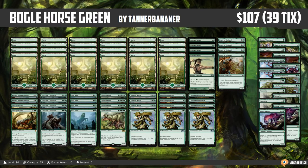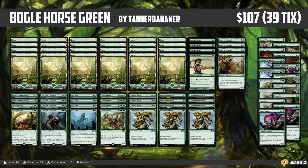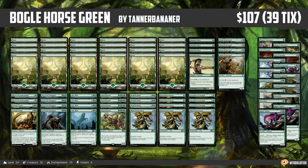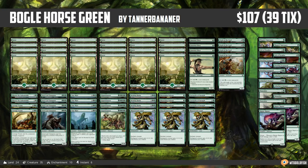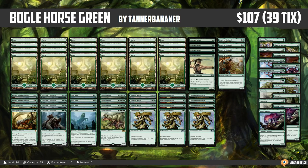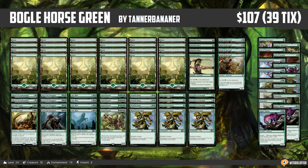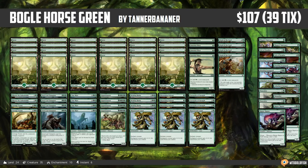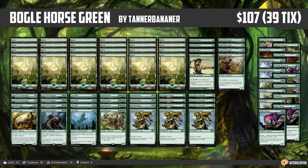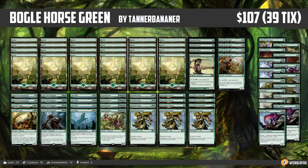This deck is pretty sweet. This is Boggle Horse Green — kind of like a Boggle deck looking to play a hexproof creature, make it super big and annoying, and use it to win the game. It comes to us from Tanner Bananner, who took it to a 5-0 finish in a competitive Standard League on Magic Online. It's $107 in paper, 39 tickets on Magic Online, so essentially in our budget range.